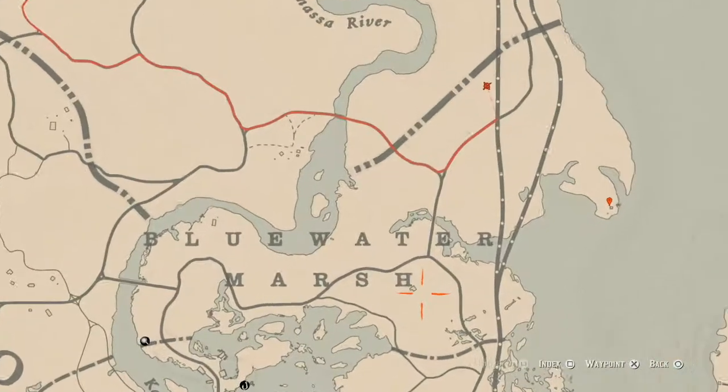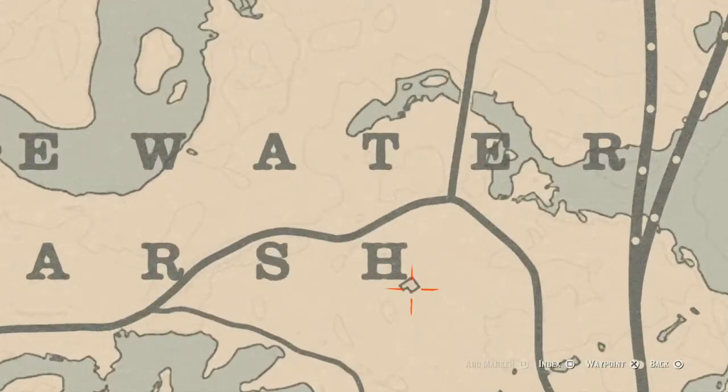There's another spot I didn't mark — right here inside this house you will find a tortoiseshell comb. It's on the wash table, which is on the other side of the dinner table. You should see a mirror and a bowl underneath it — that's what they call a wash table.